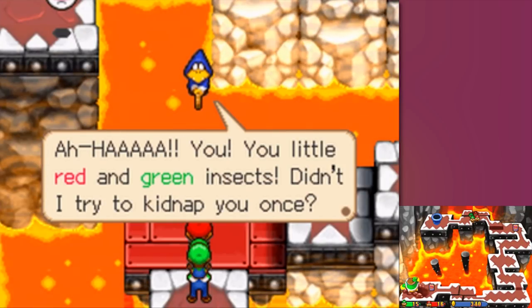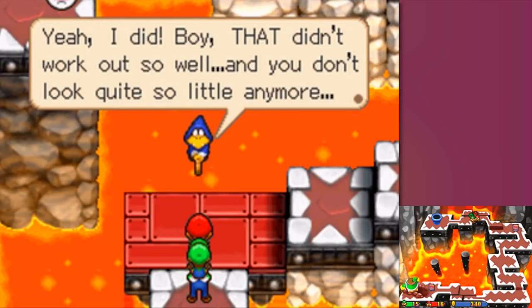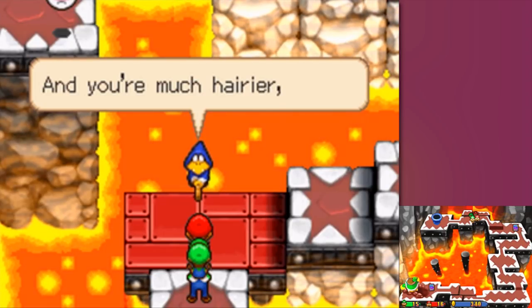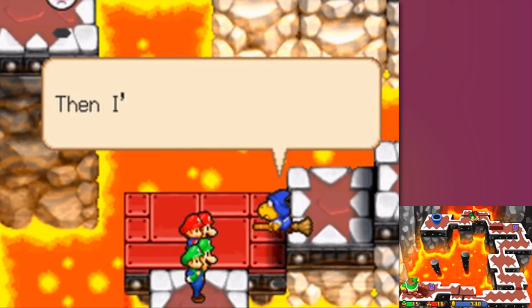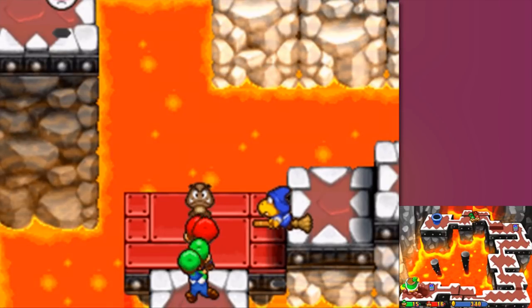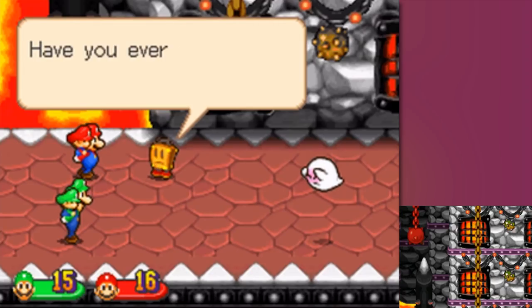'You little red and green insects! Didn't I try to kidnap you once? Yeah, I did. Boy, that didn't work out so well, and you don't quite look so little anymore. And you're much hairier too. You like bothering our pudding master of evil, don't you? Then I'll bother you up!' The time that you tried to kidnap us - good times, good times. I'm happy that you remember. And that's not a Goomba - that's kind of funny.